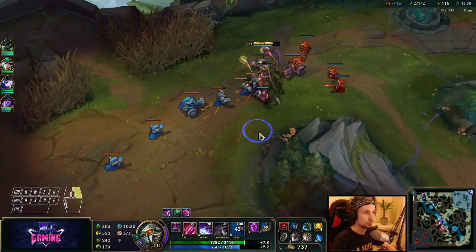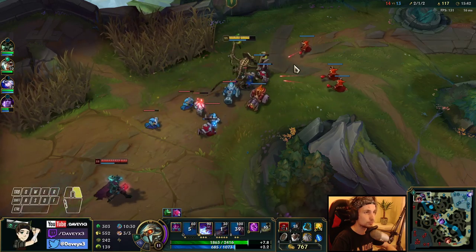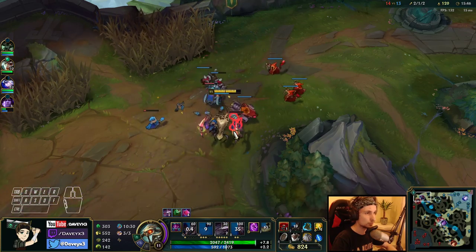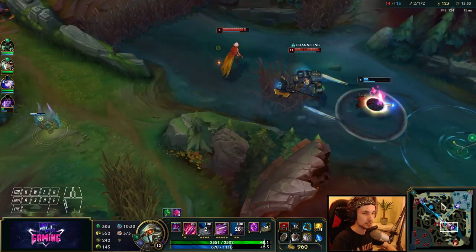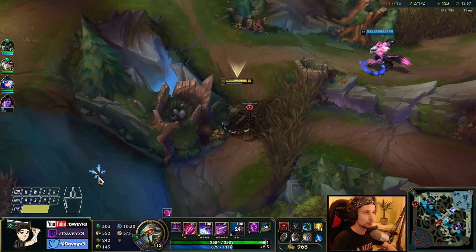My jungler was here — we could have fought Victor. I'll put the next point into my W. I can TP here at any time and help them out.